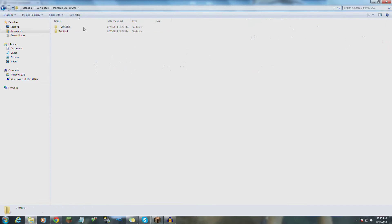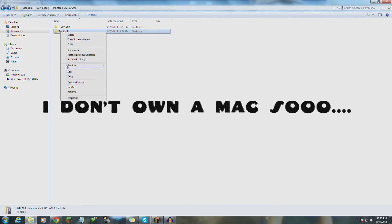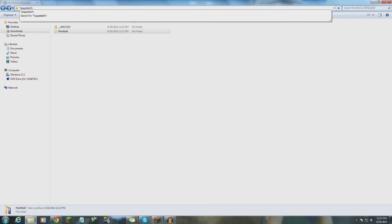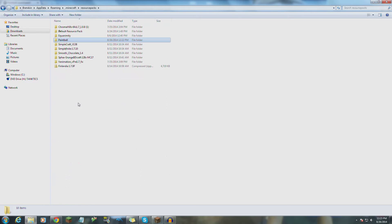Find the file — it should say Paintball, or whatever the resource pack is. Right-click it, go to 7-zip, and then Extract Files. Press OK and wait for it to extract. Double-click the extracted folder. Some resource packs, like this one, will have a Mac file and a regular Windows file. If you have a Windows computer, right-click and press Cut. If you have a Mac, cut the file in the Mac folder. Then go to %appdata% to get to your Roaming folder, go to .minecraft, then Resource Packs, right-click and paste. Now your Paintball resource pack is here.